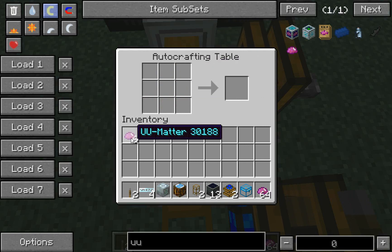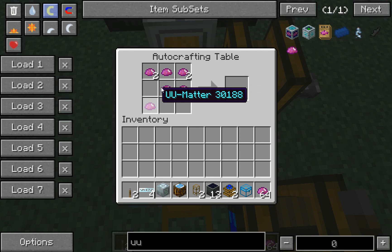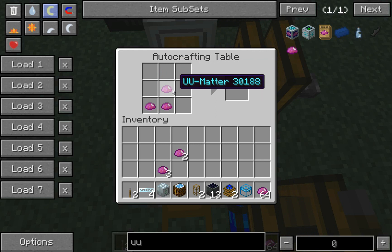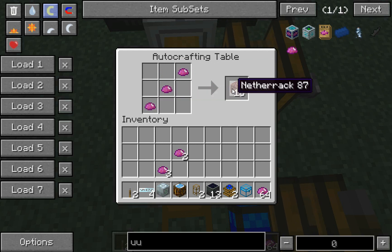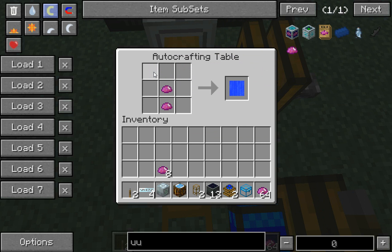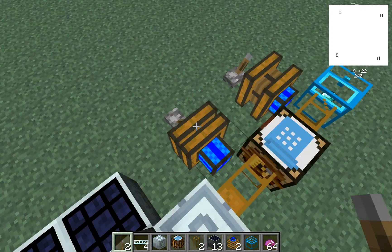Let's take out some UU matter and play around to see what else we can make. There's netherrack, there's titanium, you can use it for a lot. There's still water — that's how you get still water — and that's still lava. So it can be very useful for anything you want.